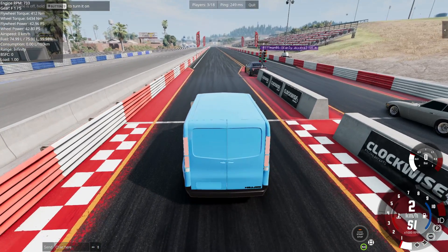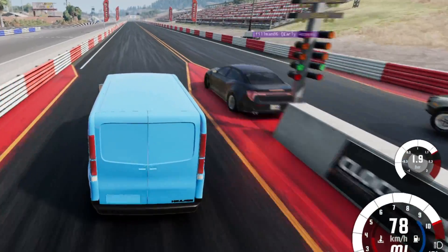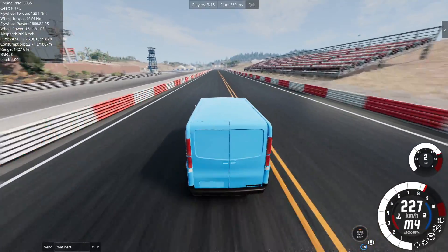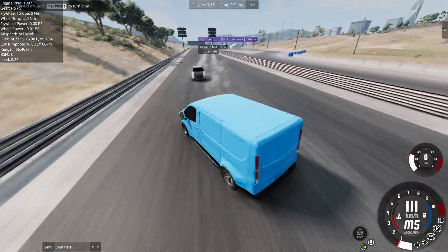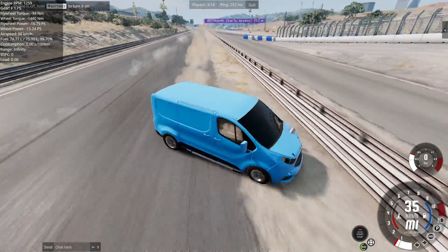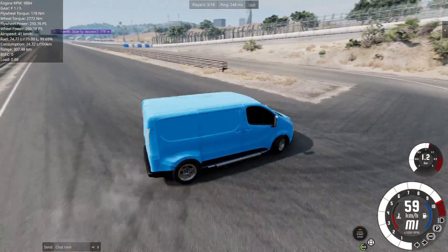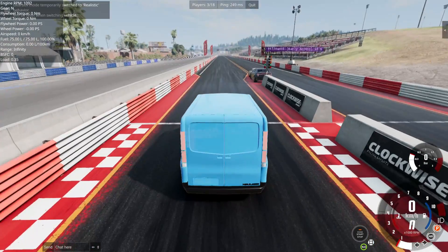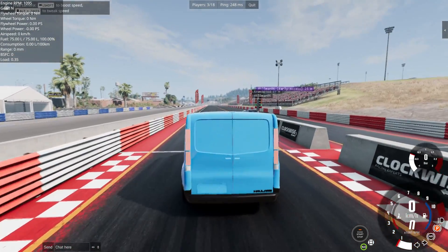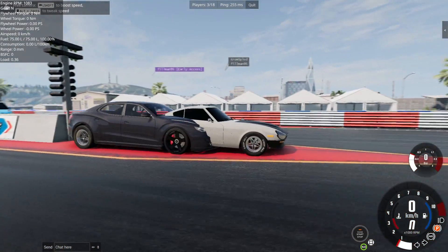Next up is a race with Krum. The countdown goes and Krum pulls massive wheelies off the line — absolutely terrifying. Despite bad gear changes that round, Krum's car is incredibly fast. Krum also has nitrous running. If the wheelie hadn't happened, they'd probably be even faster.